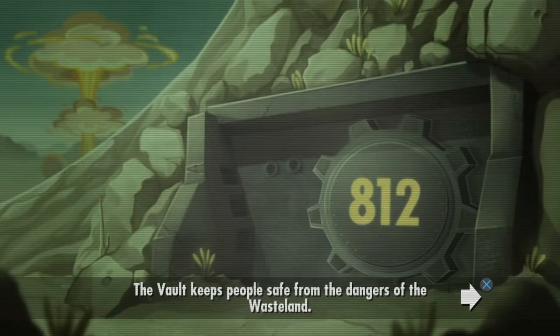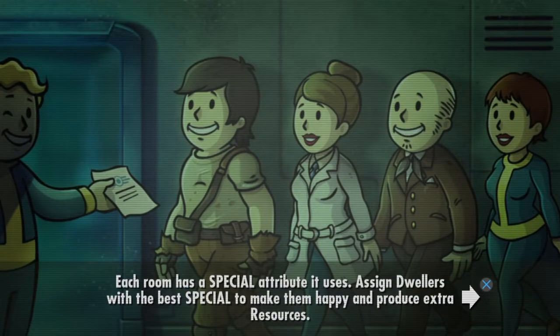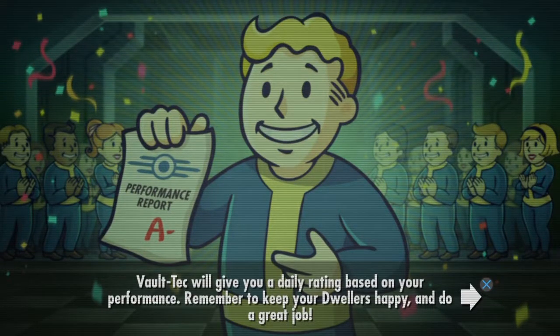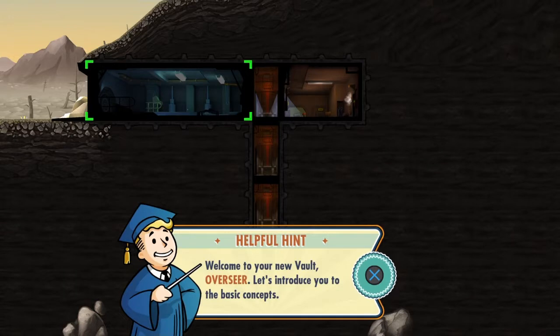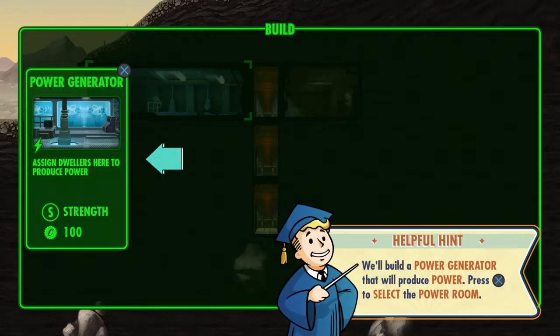Since I last played — around the first month or two after release — they added some new things. Like pets: you can have dogs and stuff, which makes sense because it's a Fallout game. Then they added quests, so now you can actually leave the vault, take up to three vault dwellers, go to a different location, go through buildings, and kill creatures.